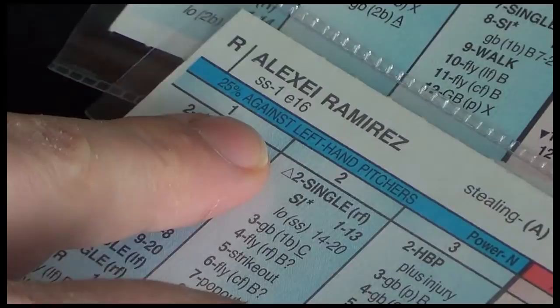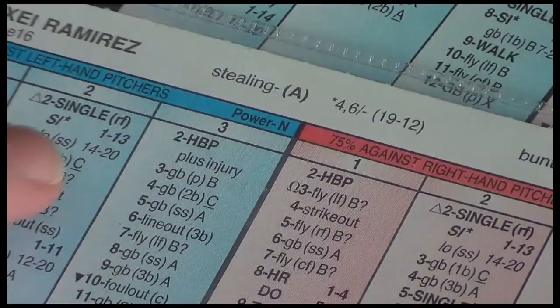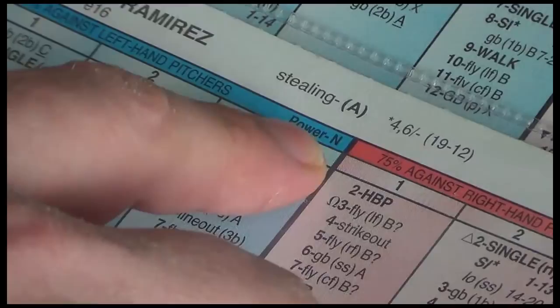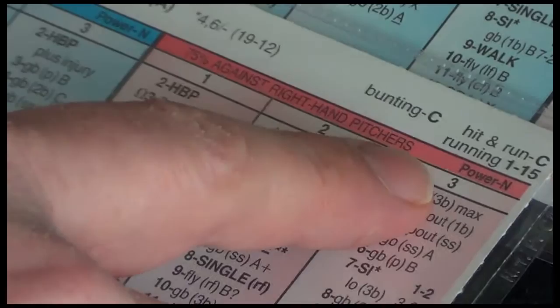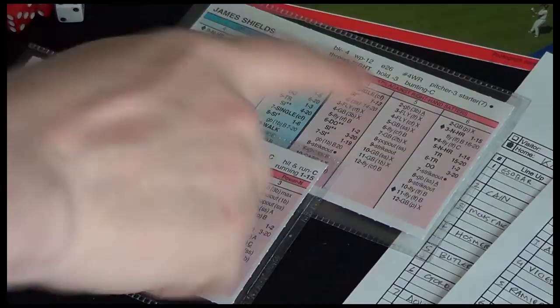25% against left-handed pitchers, 75% against right — they just reflect how often in the season we're playing (this is 2014) that hitter faced a left-handed or right-handed pitcher. They have no effect whatsoever on gameplay. These power ratings do. A hitter can be weak against a lefty or normal against a lefty, likewise for a right-handed pitcher. Alexey Ramirez has normal hitting against left and right — he's not particularly weak against either. It's just how many batters they faced that season, no effect on gameplay at all.